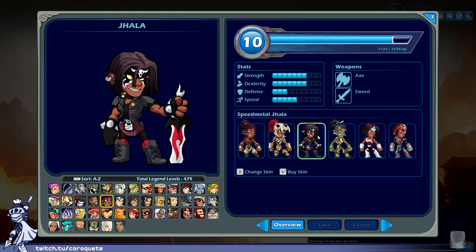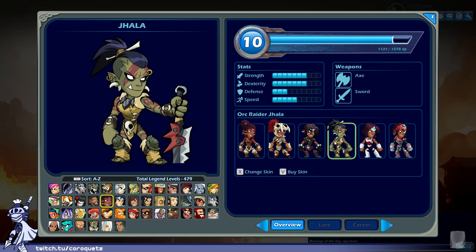Speed Metal Jala — wow, I like this one. The face paint is really cool and very striking. The outfit is typical but red on black is a good touch, and the sword is appropriately metal. This one gets an A or greater.